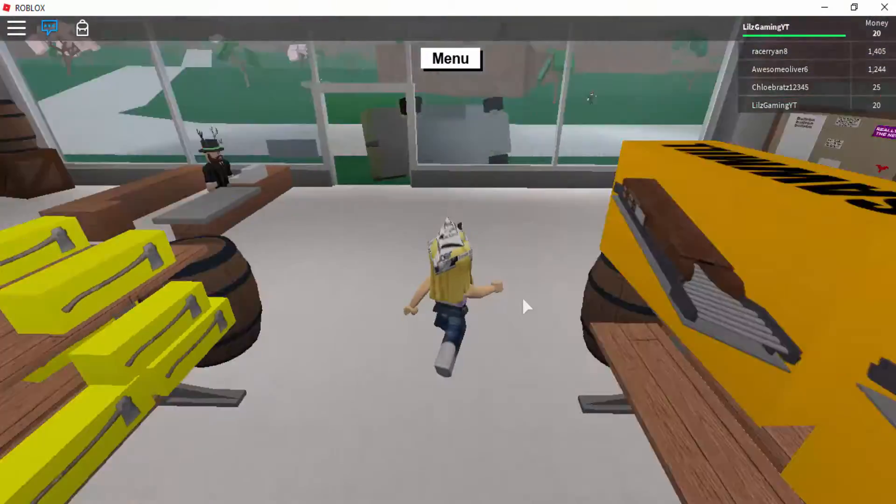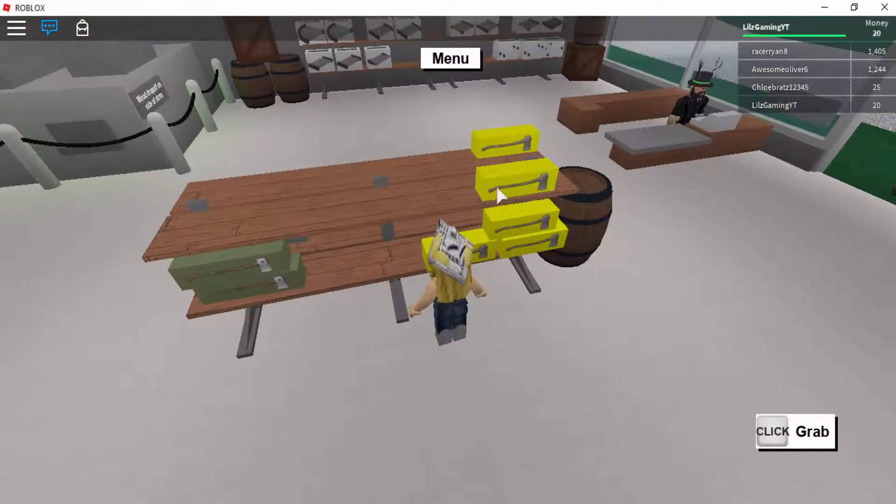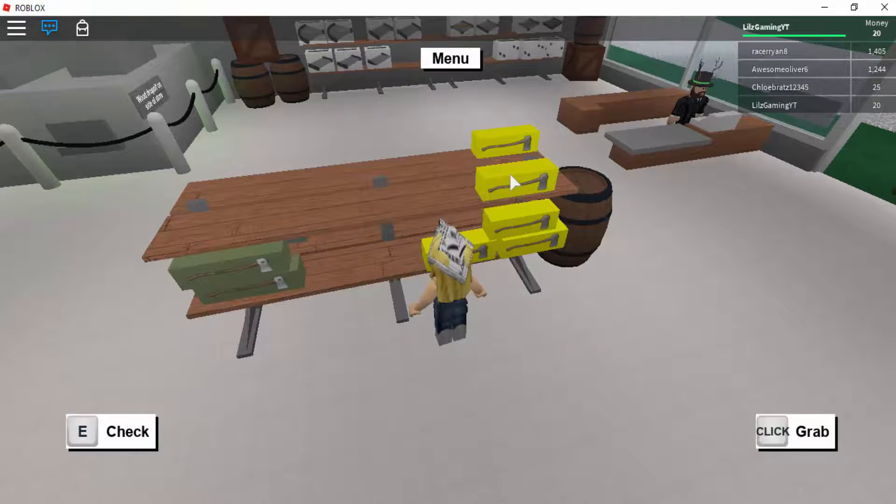So the music changed straight away. There are different axes here. Basic axe costs 12 money - it's not the greatest axe but it'll get the job done. I think it's a perfect axe for us, just for a starter, so let's go ahead and buy that basic axe.